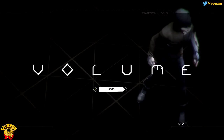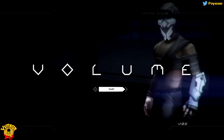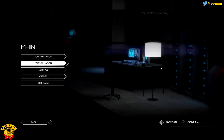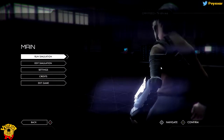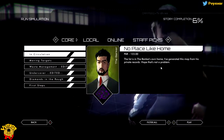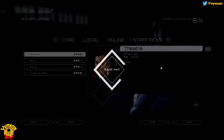Let's just get in there — I'm going to play with a pad because I feel like the game plays a bit better with a pad, though it plays very well with a keyboard also. There is an edit simulation mode, which is basically a level editor, so you'll be able to create your own levels and submit them to the world. You can see there is Core, Local, Online, and Staff Pick — basically an infinity of levels if people are making plenty.